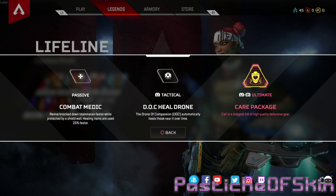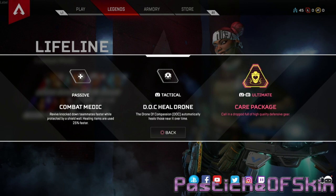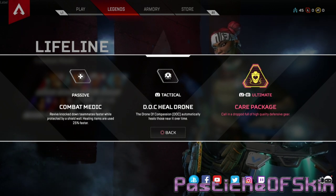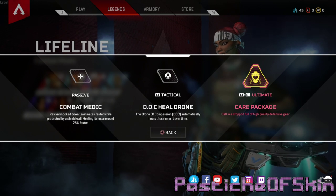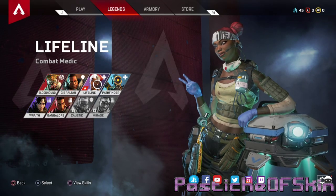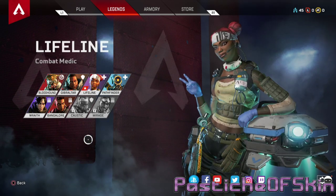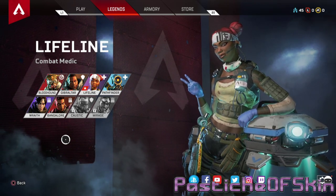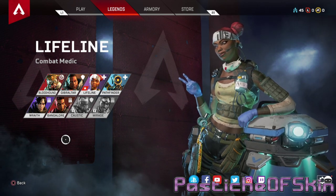D.O.C. Heal Drone — the drone of compassion automatically heals those near it over time. You just throw that out and it drops heals on anybody standing with your squad. If you've got a Gibraltar on your team who throws a dome up and then you pop this — you've got yourself sorted. Care Package — call in a drop pod full of high-quality defensive gear, like knockdown shields, armor, and even a stock for your gun that made it more stable. She is a true support type — no damage from her abilities, so you have to be a good shot. Lifeline the combat medic — I love the design of the character and the costumes.